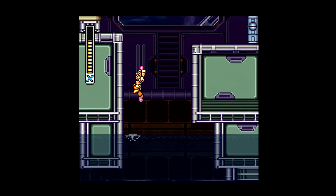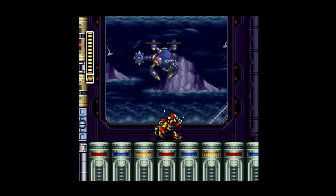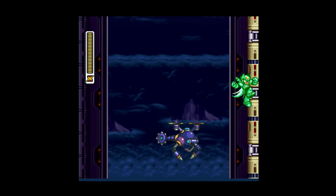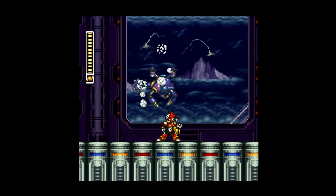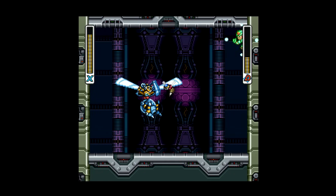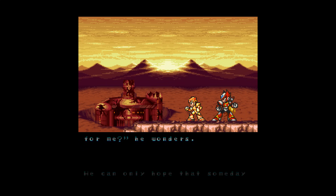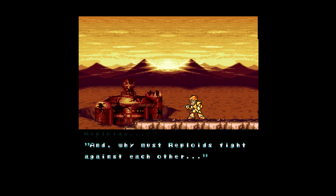If you beat Vile earlier with his weakness, make it to this point and pause, press R to switch to Zero and beat the miniboss with him. But be careful, because Zero takes damage like glass in this game. If you die as Zero, you lose him for good at any point in the game, which is really stupid, but we're dealing with the rules we have to work with. Killing this miniboss as Zero will damage him enough to where he grants X his Z Saber, which kills bosses in two hits instead of one, but you can use this superpower move without being at full health, which is great. I usually don't collect this, as I prefer to have Zero in the ending and credits with X.